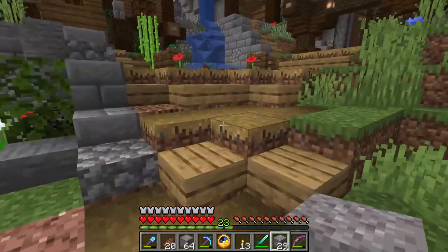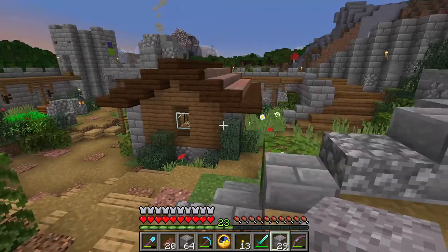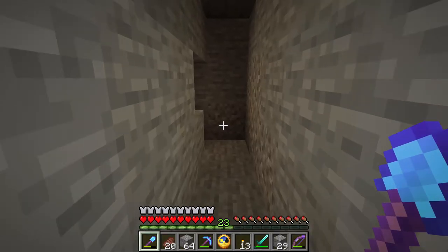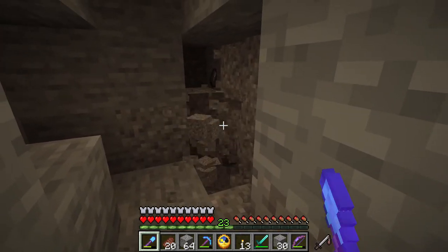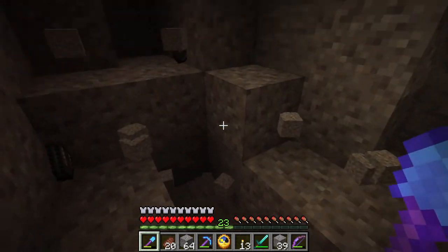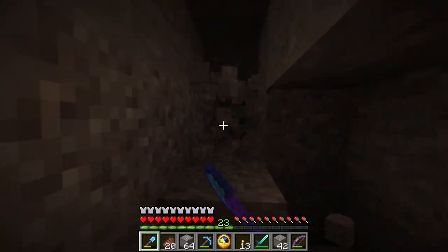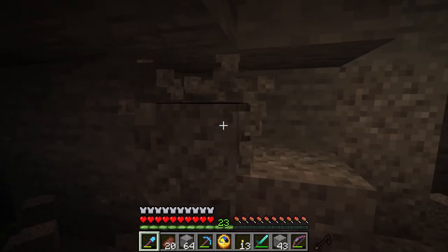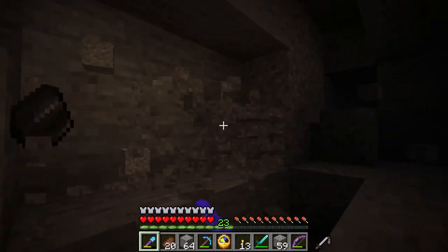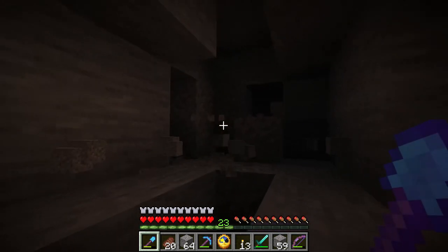We are going to be using a lot of path blocks, but I want to make this look a little bit better. We need a lot of gravel, so I'm going to be finding any patches of gravel and digging them up completely. We need it not only for the paths outside of the village, but also for inside. So let's grab as much as we can.